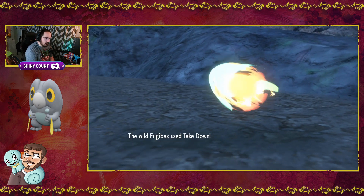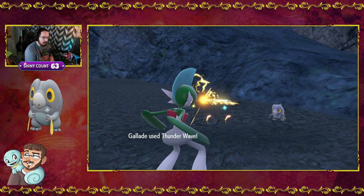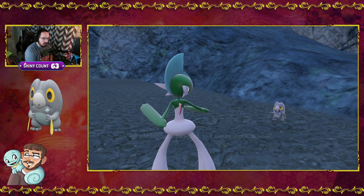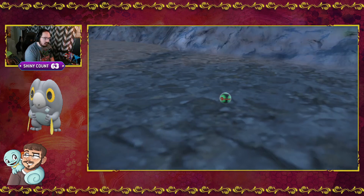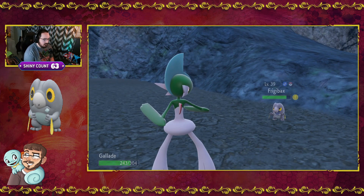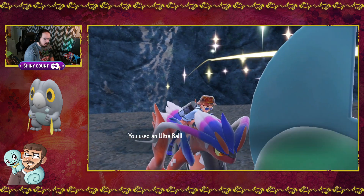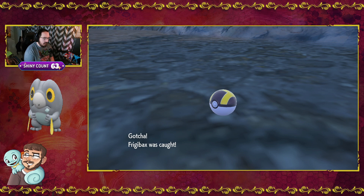Eventually, if it hits us with enough Takedowns, it'll weaken itself into the yellow and potentially the red. Let's use Thunder Wave to paralyze it — just help increase our catch chance any way we can. We avoided the Takedown. Dusk Ball — nope. I don't think Dusk Ball is going to work in here; I don't think it's truly considered a cave, it's not dark in here. Ultra Ball... Ultra Ball did it. Cool.